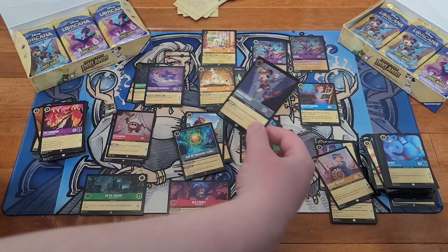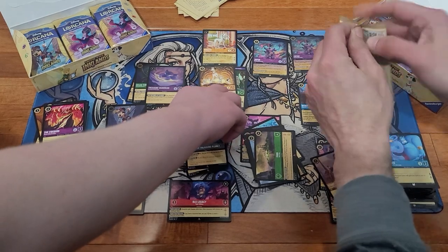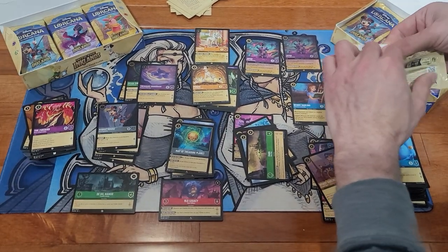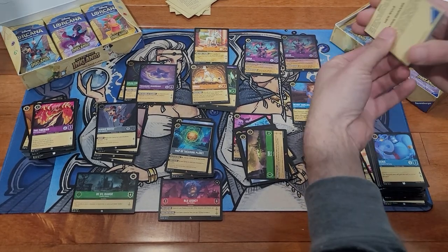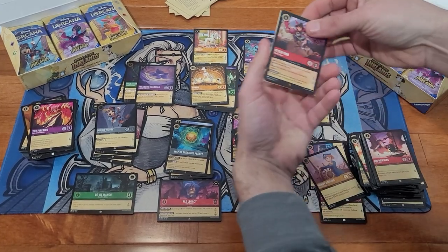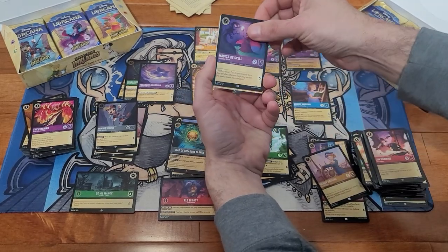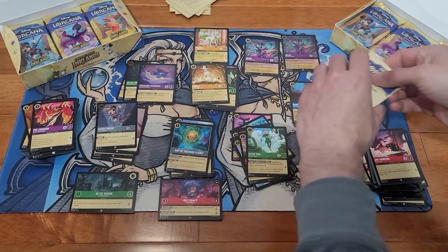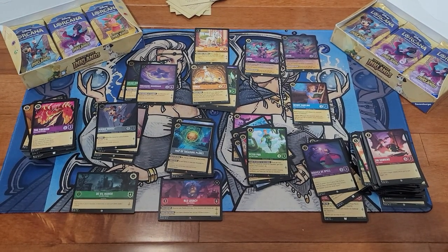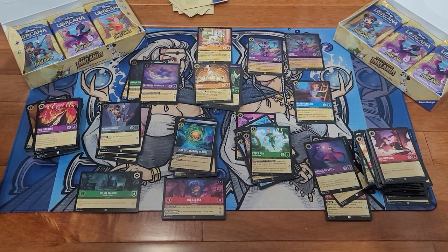We can have foil Mini, Jafar — touch nothing but the lamp. Peter Pan — oh, we got a double Peter pack. That's the second time I've pulled the Peter Pan combo in my packs. That seems to be a pretty common thing — I've seen other people talking about how they will get the red and green Peter Pan in the same pack.